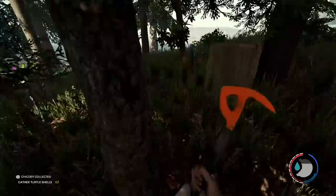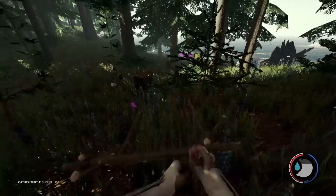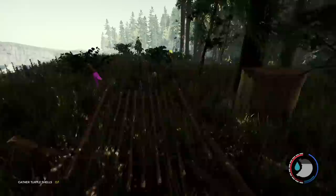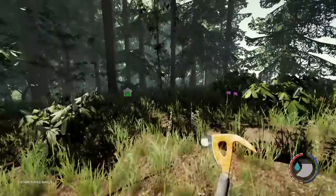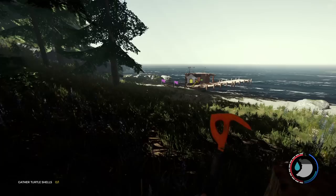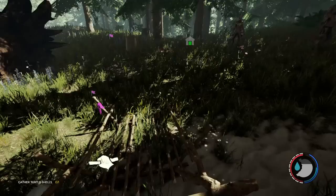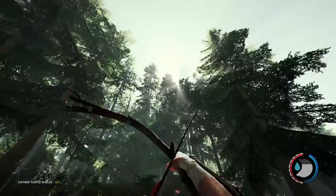We're going to knock down some trees with dynamite. Before you do that, make sure you have enough log sleds — I'll make another one just to be sure. You put the log sleds right in the middle of the dynamite path; sometimes it'll blow the log sled up into the sky but it won't destroy them. Oh — they're climbing the trees! This is what I'm talking about — the AI in this game is legit.